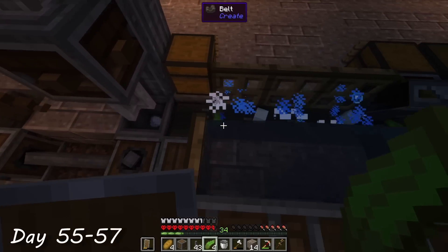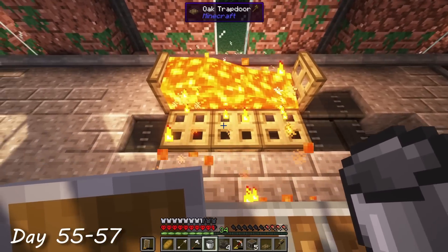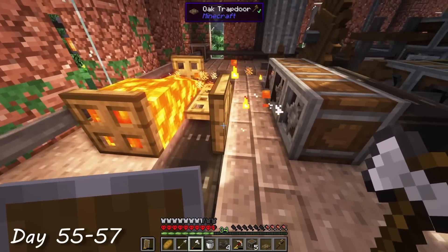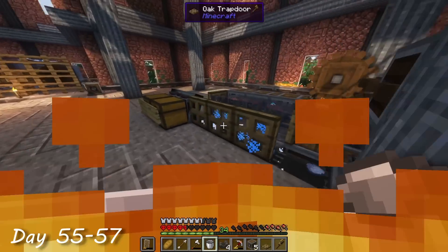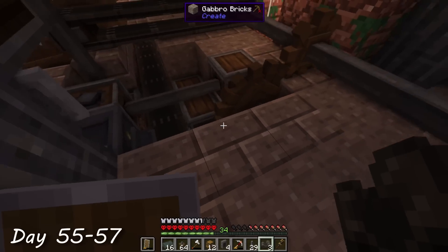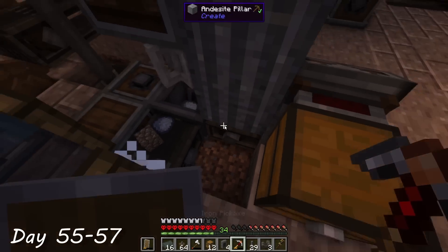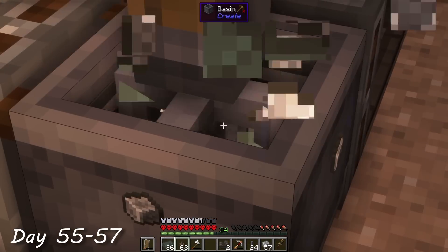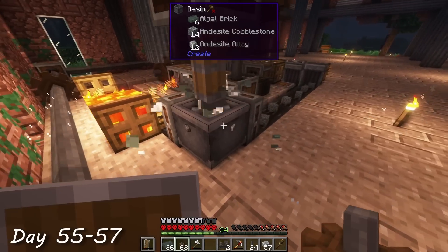I then routed the resulting algal clay all the way around the back and set up three fans facing the opposite direction. These fans are for blowing hot air over the algal blend to smelt it into algal bricks, preferably not for turning me into a flaming pile of ash. At this point I was having issues with ensuring that the right amount of clay and kelp were being inserted into the basin, so I improved it by sending the kelp from a different side as the clay and putting a recipe filter on the basin for algal blend. Next, these algal bricks were combined with andesite cobblestone in another basin with a mixer to produce andesite alloy.